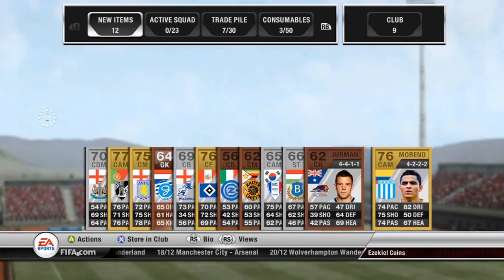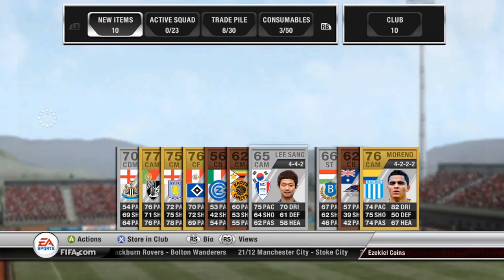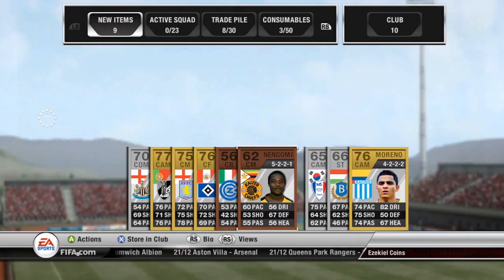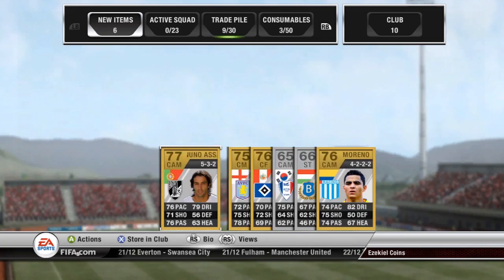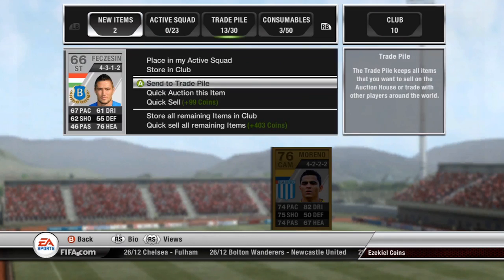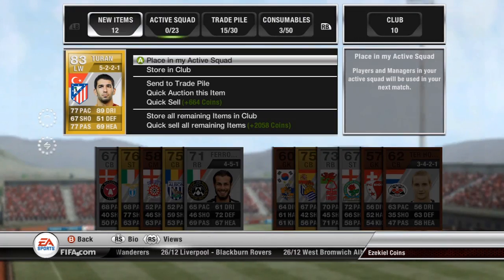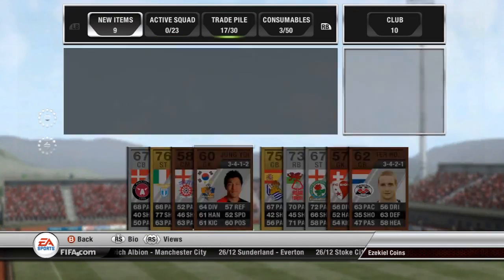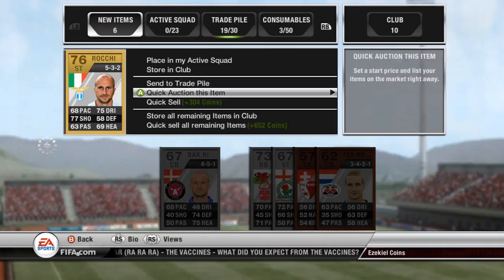I put them up on the auction and saw I had two free packs — I was quite excited. I forgot I was recording, so I was quite slow with trading and quick-selling them. I thought I got the five-star skill Moreno for a second because I hadn't seen the card before, but he's a silver. I'm sending everything to the trade pile that I think I could sell for more than the discard price. The second pack I open gives me Turan, which bags me 664 coins just by quick-selling him.